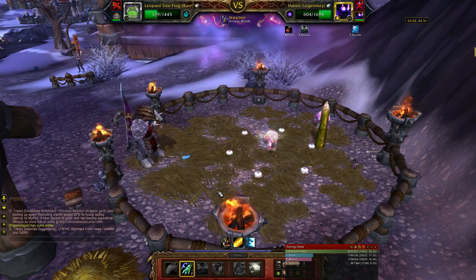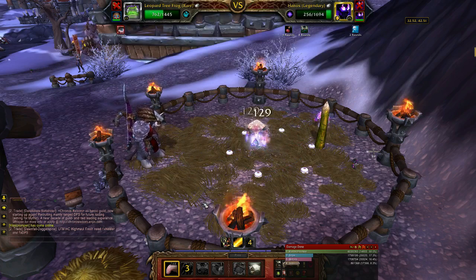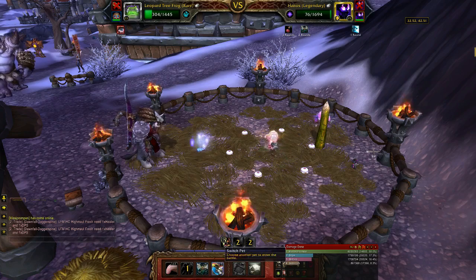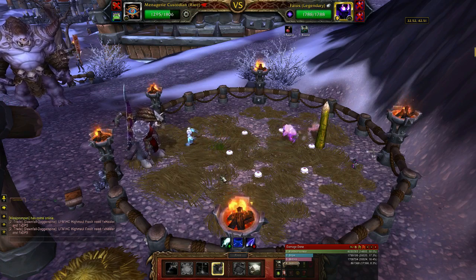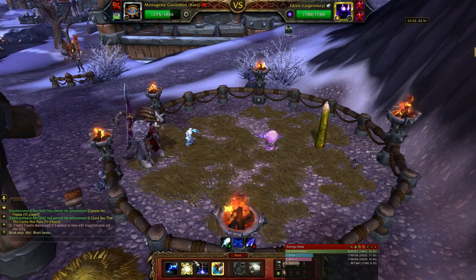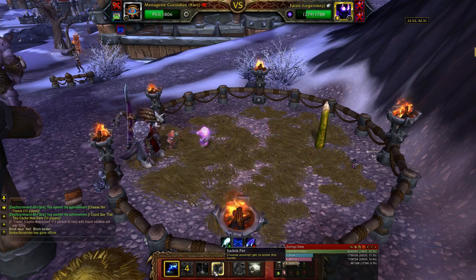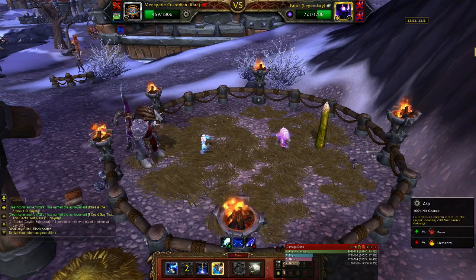Look at the health on there. We'll call the froggy in, and that's where we get started - you can deal with it. Fatos comes in. The problem with Fatos is he's got this hard hit called Seize, which really hurts on the Menagerie Custodian, and you have to get him down to about 600 health to reliably use Iron Cannon to finish him off. So this just becomes a race to the finish.